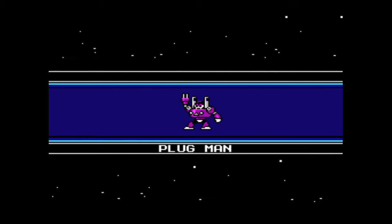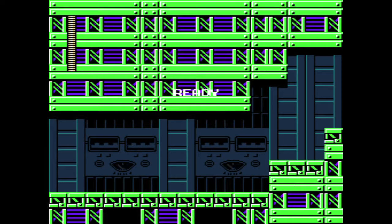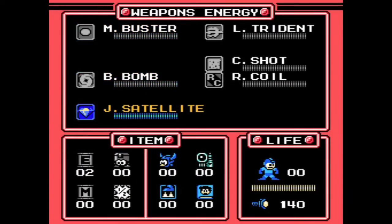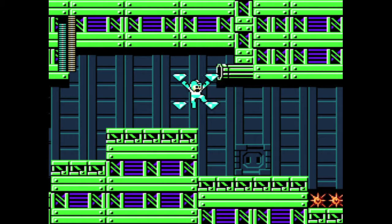After beating Jewel Man stage, start up Plug Man stage and then what you want to do is equip and use the Jewel Satellite. You should notice a pipe with infinitely spawning enemies right at the start of the level, and what you can do is just stand here until you get your achievement.